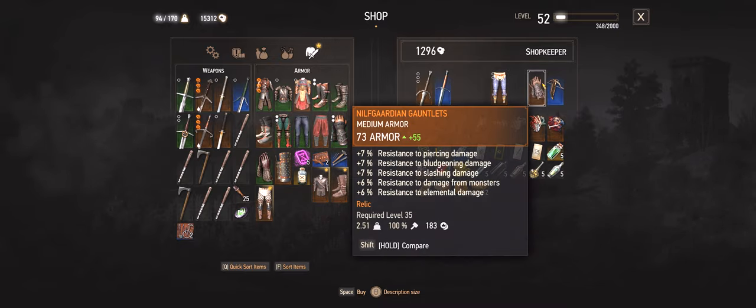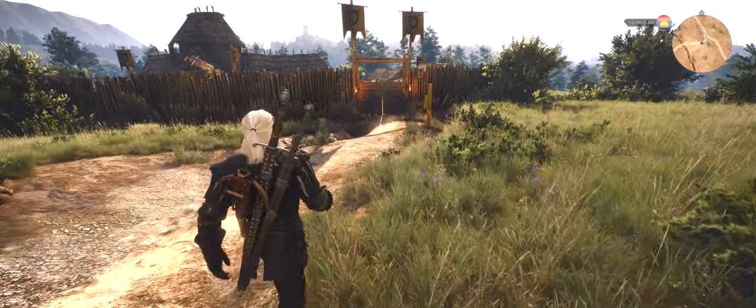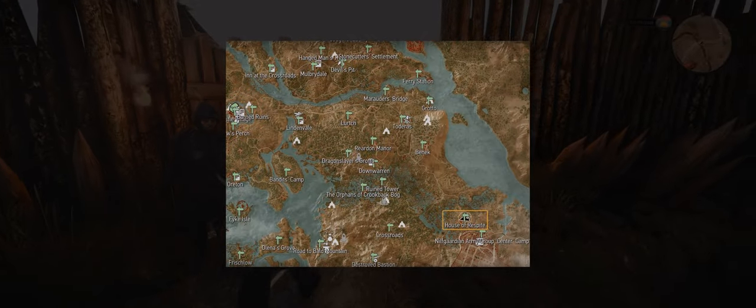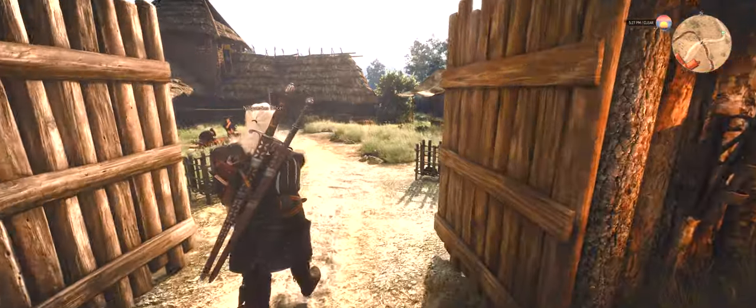In case you really like the black armor from the show, I've got good news. You can dress up in the Nilfgaardian Guardian Armor as mentioned earlier. Go to the bottom right corner of Velen and visit the House of Respite. Keep in mind that the guards may not let you in if you wear something else.